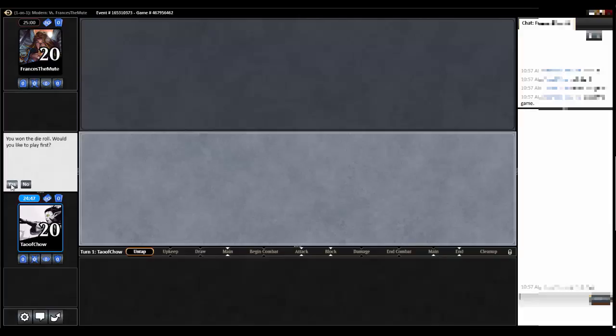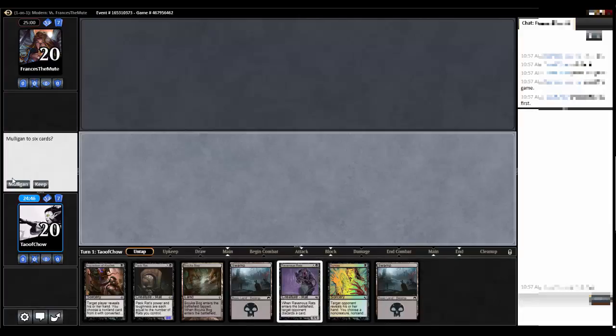I'd like to play first. This looks okay. I've got a ton of hand disruption, ravenous rats, and I've also got a pack rat. Yeah, this looks all right. So we'll go turn one swamp. Let's keep.